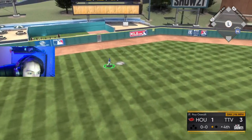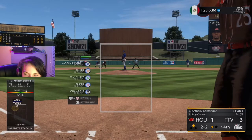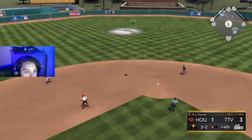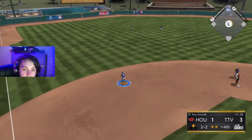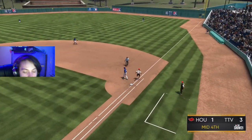In left, Chipper can't make the catch — that's going to be a double. He pops up to center field, Buxton is underneath of it and makes the catch, out number 2. Slider — he rolls it over, shortstop makes the play, out number 3.